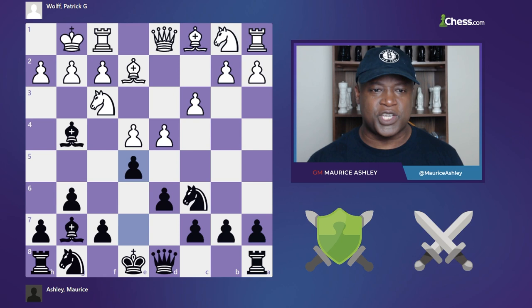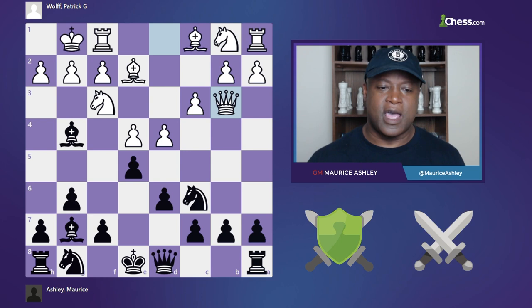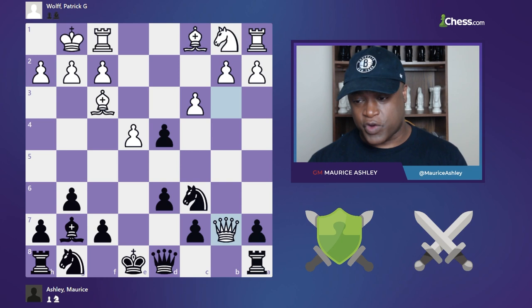White is basically already better, but instead of playing d5 — which would be strong, getting some space and challenging me — he played queen b3, immediately going after the pawn. I'm the kind of guy: you want to steal my pawns, I don't care. I was always looking to sack a pawn early. So I took on f3, he took back, then I took on d4, and he took on b7. Now here comes the tricky part.